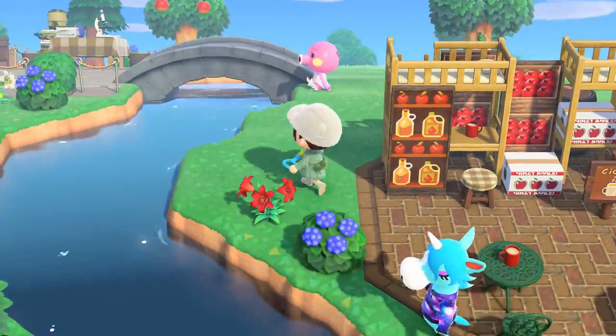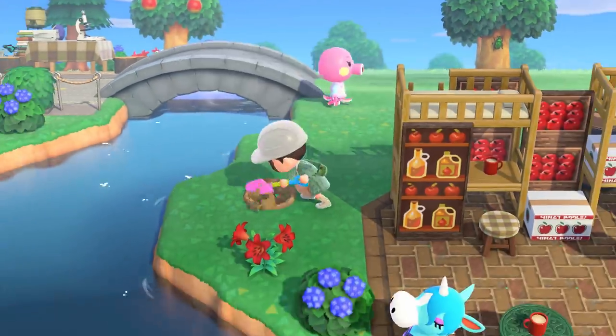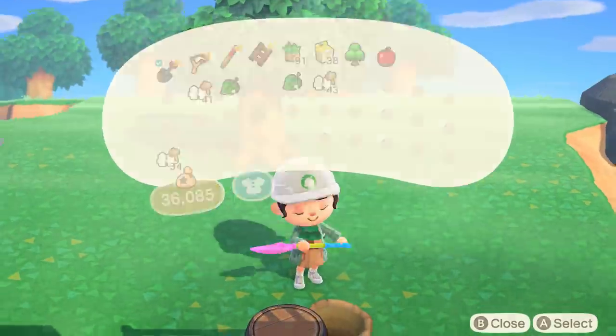I finished up the build by adding some trees and shrubbery around and behind the cider stand. I don't want this building to be accessible from the back, so I made sure to block off any empty spaces with some form of nature.